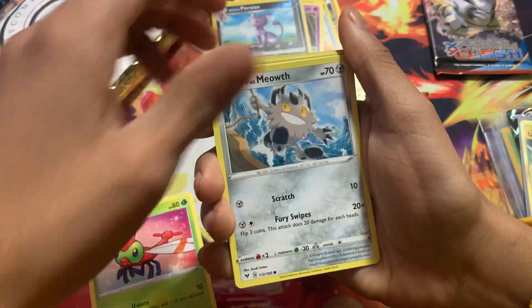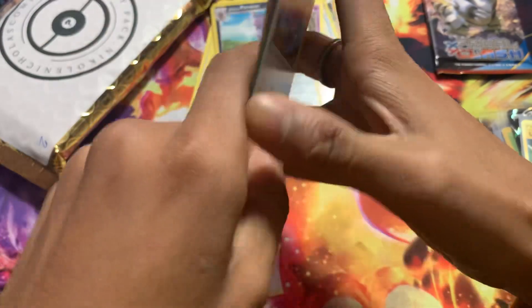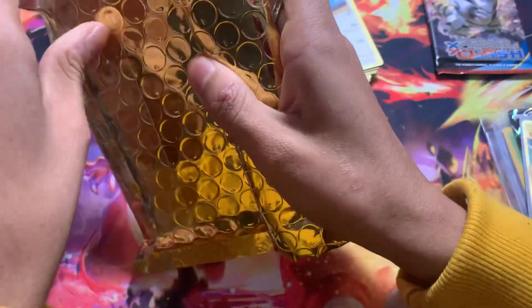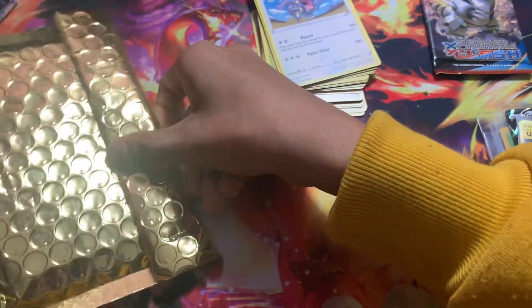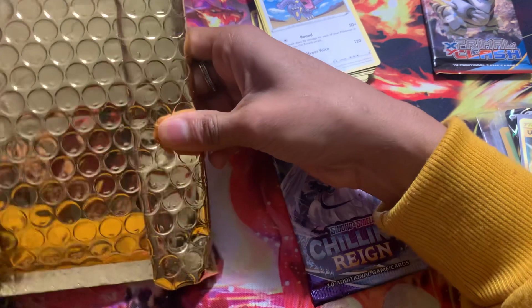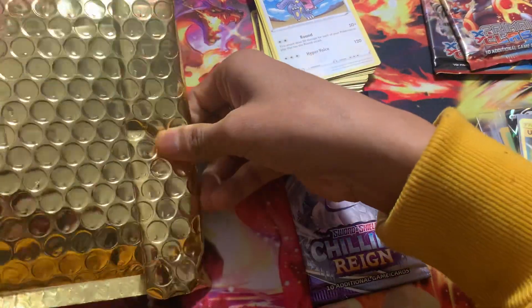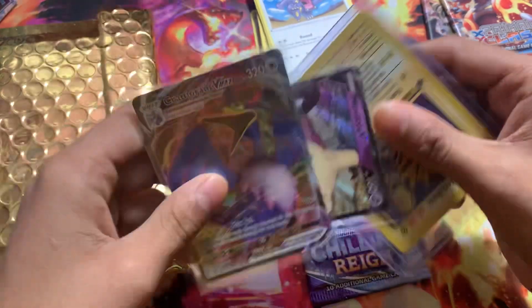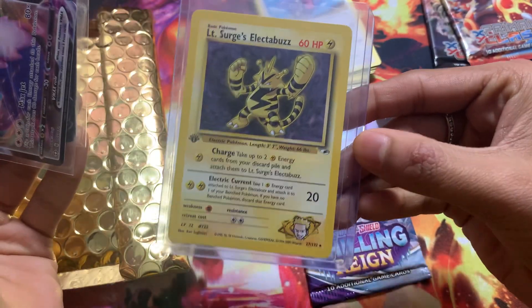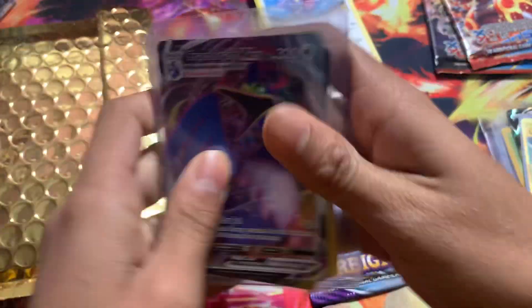We'll kind of go through this one because we don't really have the time. And then another hollow hit. We'll save Primal Clash for last. We start with another pack — we have a Chilling Reign. And we'll go to the other pack. We got another Primal Clash — that's actually sick. We got a Mimikyu. We got an Electabuzz — an old-school Electabuzz. Look at the back. That's actually so sick.